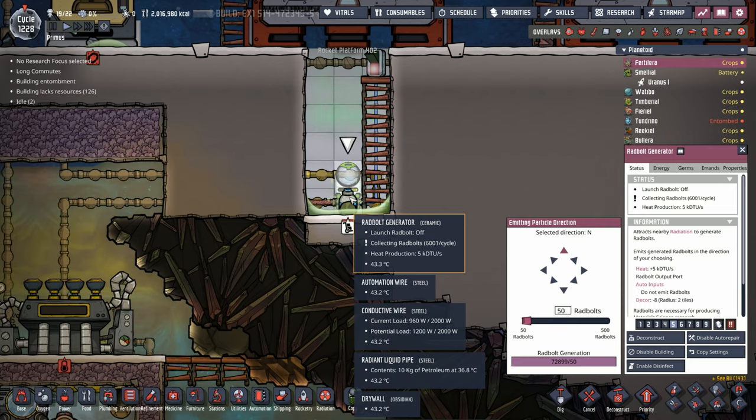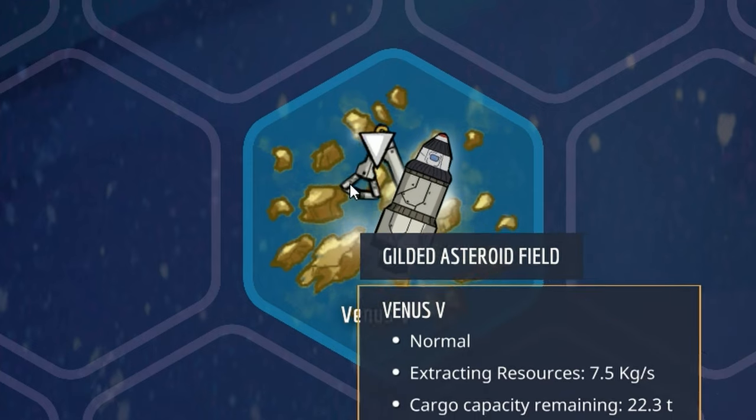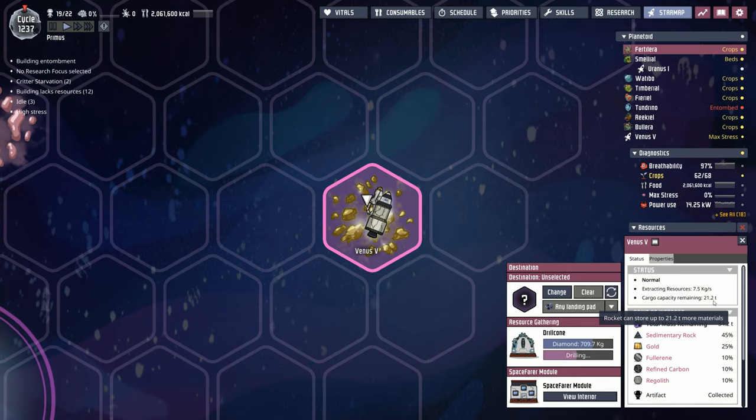After launch you can see that because of all the radiation dumped back into the nuclear waste, the rad bolt generator collects around 6,000 rad bolts per cycle. The drill cone also has a drill arm. The drill cone starts with one ton of diamond — presumably the diamond-coated blades used to cut into debris. We've already collected the artifact; it's already in the artifact container. We have 21 tons of cargo capacity remaining, and the notes say it's extracting resources at 7.5 kilos per second — meaning about five cycles remaining before the drill cone finishes collecting all these ingredients.